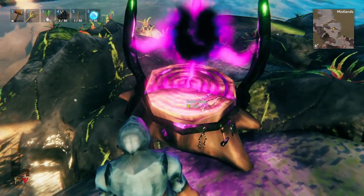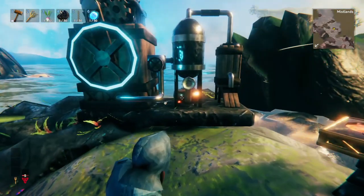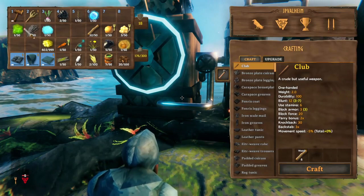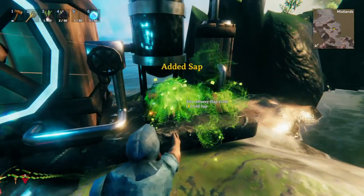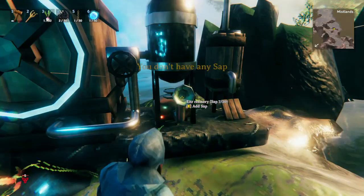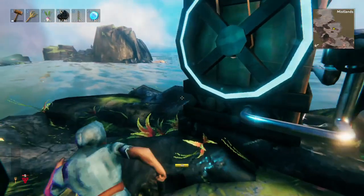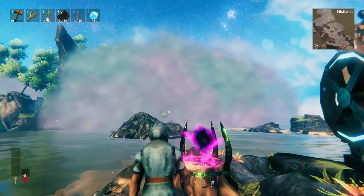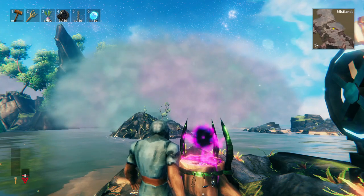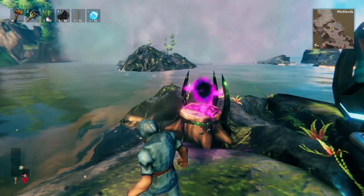And this is how you make all of the magic staffs and magic items. All of these revolve around you getting that sap from earlier, making one of these refineries, and then throwing the sap in. But it's not just the sap — you also need to find a fuel. And to find the fuel, you're going to have to go into the mist, and find the resource that you need to fuel this to then make all the stuff from the Mistlands.